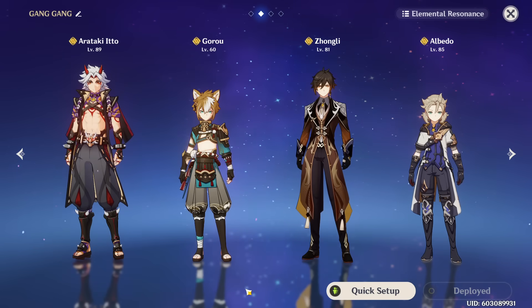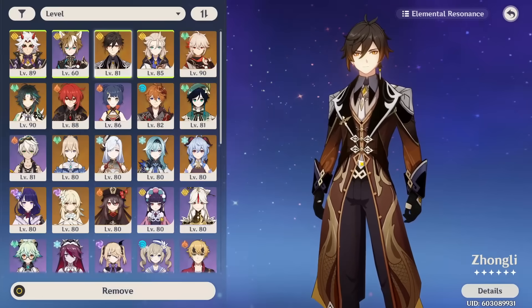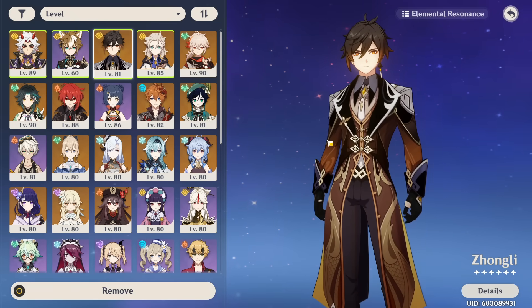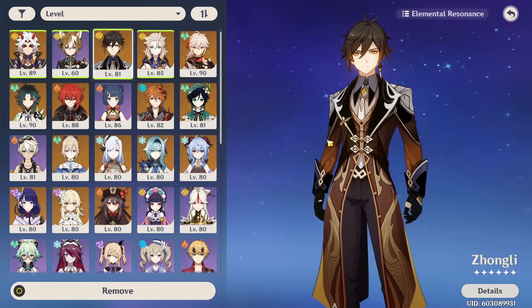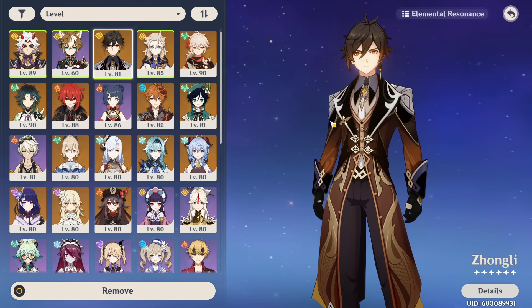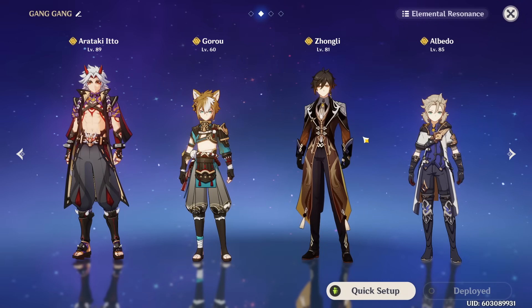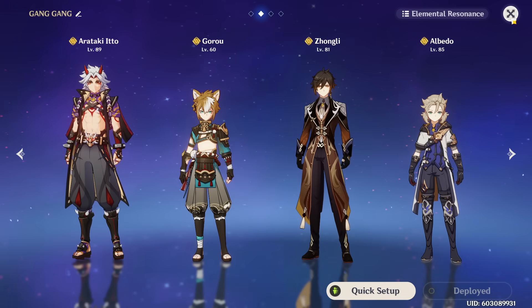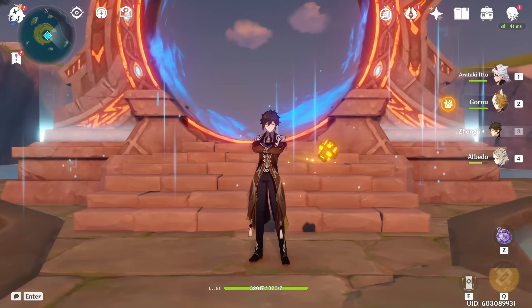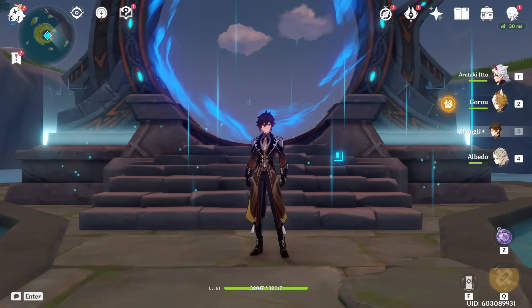Alright, so with that being said, I'm now going to do a Floor 12 clear with the team you see right now — this is a full Geo team where my Zhongli is going to be not only a shielder, which is vital for my Itto's charge stack strings, but also a very powerful burst support who's going to be spamming his burst on cooldown, petrifying enemies and dealing a lot of damage. I'm using this team for the showcase instead of a physical Zhongli because I feel like most players are going to use Zhongli as this sort of Geo support for his shield and his burst. Keep in mind, some enemies in the current abyss like the Primo Geovishap have very high Geo resistance, which is where Zhongli's shield comes in clutch. With that being said, I hope this guide was helpful and I hope you'll enjoy the showcase. Let's go!